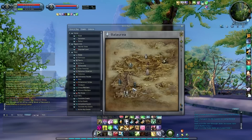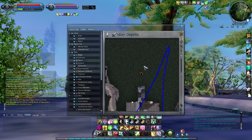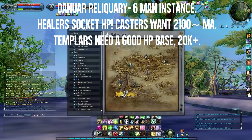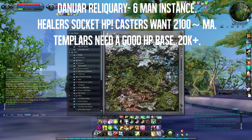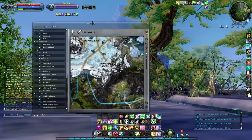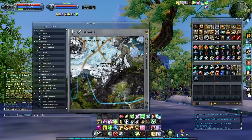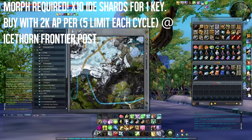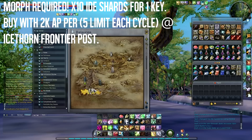I'll be talking about the instance called Danua Reliquary, located at the north end of the alien depth. It's got a pretty long cooldown, so that's annoying. Before we start the actual recording, this is similar to IS in the sense that you have to buy a morph called the Danua Reliquary wiki, and you use 10 ID shards that you can farm in this area.